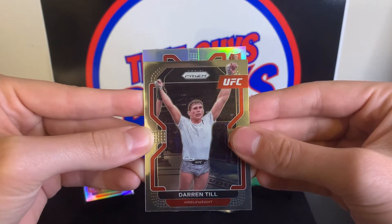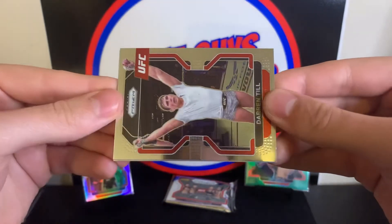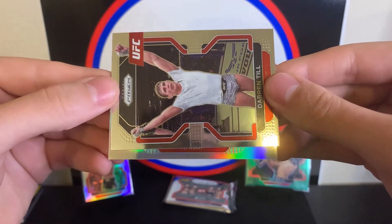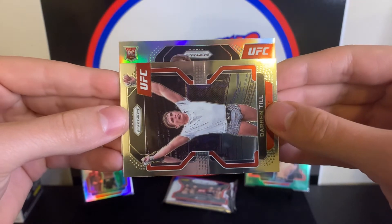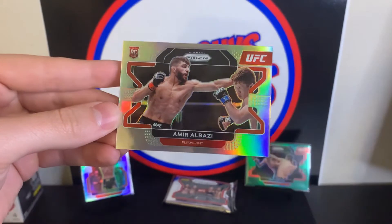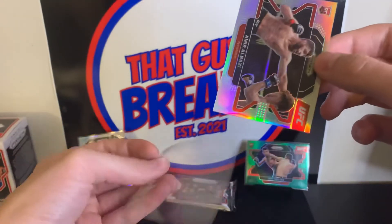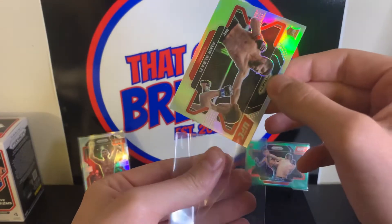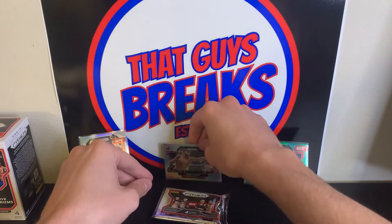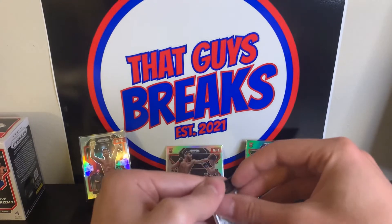If we get a silver Dominic Cruz I'm going to be confused. Darren Till, and we have a rookie silver. We have a flyweight rookie silver — Amir Albazi. Amir Albazi silver rookie — I'm going to have to check up on him, cool to get. One pack left, let's see if we can get another green.